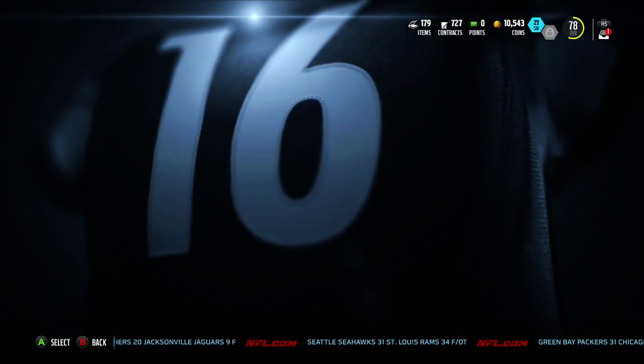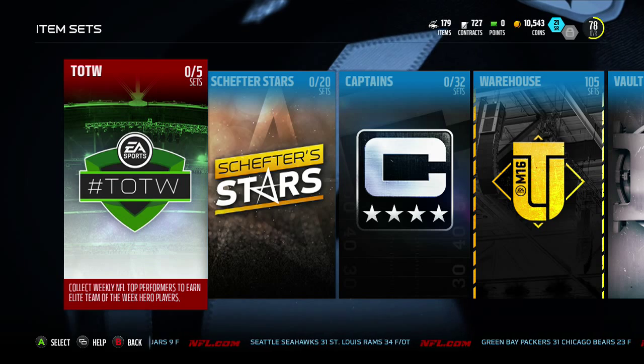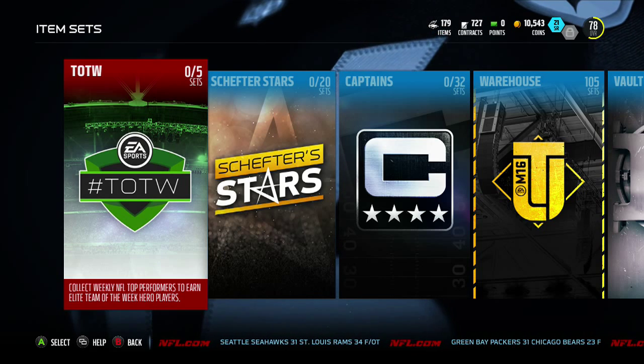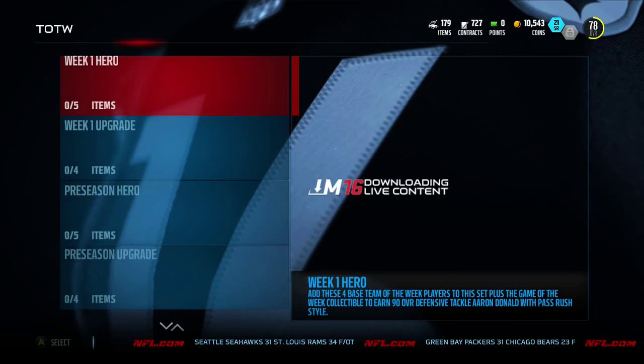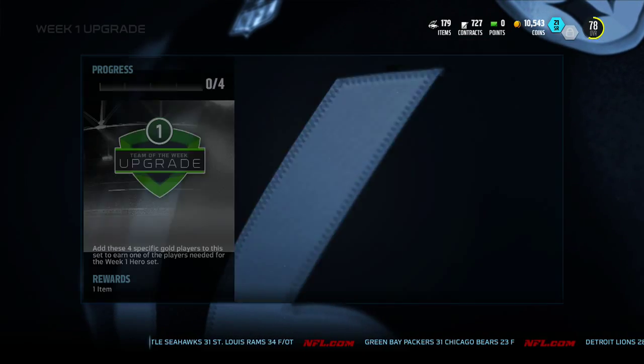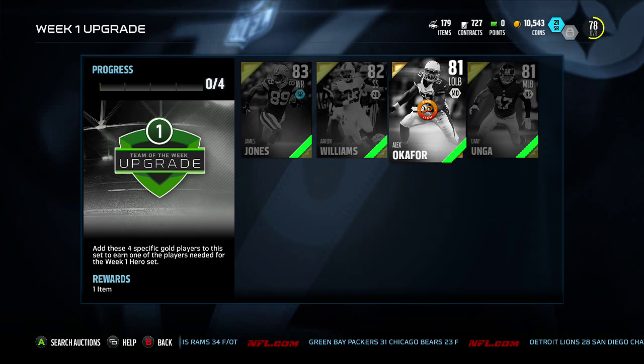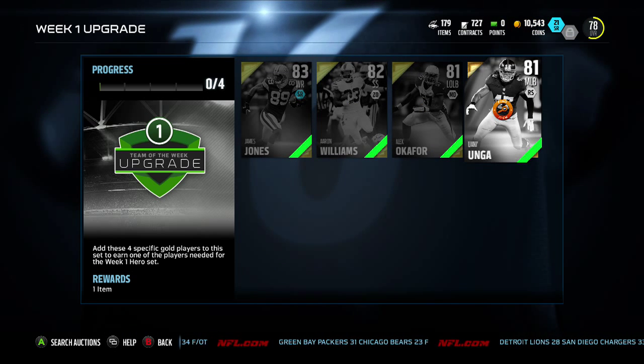First we'll go ahead and check out the set, the cards that go into it. And then there's a limited edition — I'm pretty sure it's Keenan Allen. Week 1 Upgrade, let's see who goes in this one. We got James Jones, Aaron Williams, Alex Okafor, and Uwani Onga.